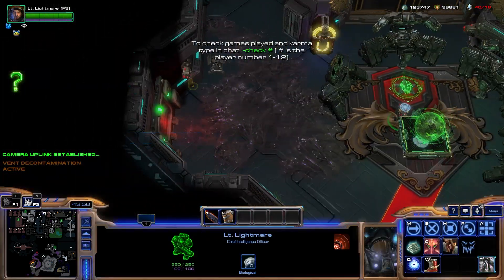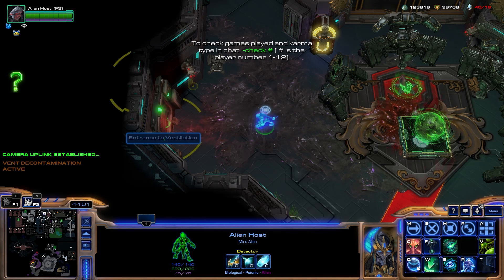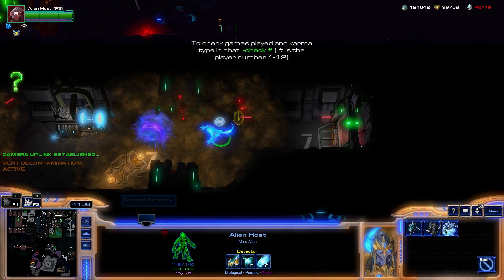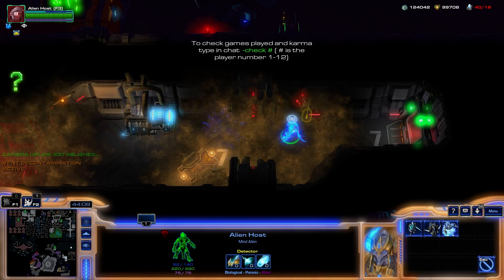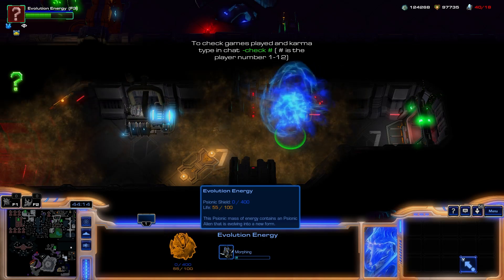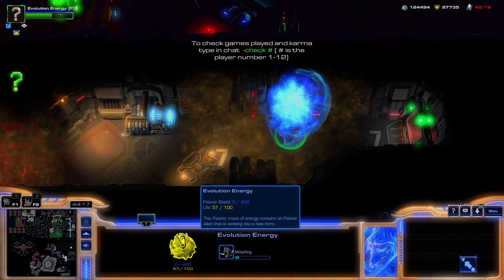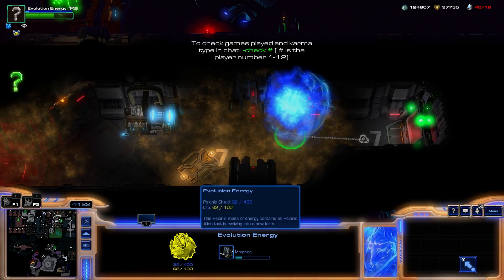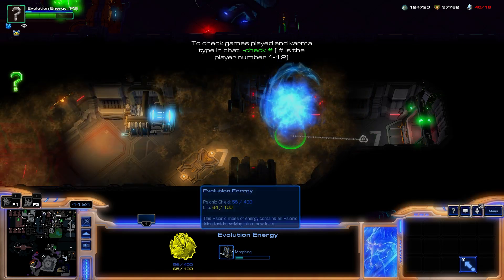Automated gas defense activated. Mind alien will take damage from gas. However, if it is evolving, it will not take damage from gas. Mind alien's evolutions also cannot be cancelled in any way.